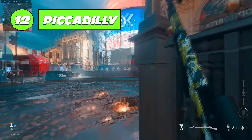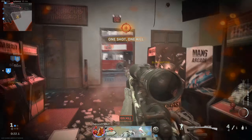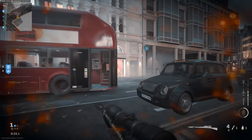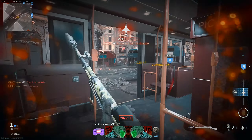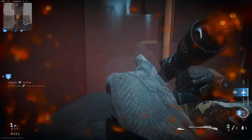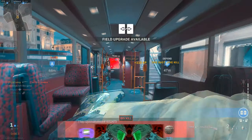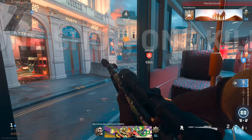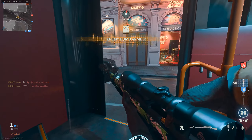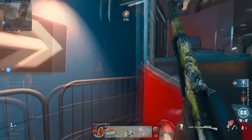Coming in at number 12 is Piccadilly. Now this might be controversial that this map is so high up the list, but ultimately with Piccadilly — did I like the map? No. Was it a good map layout? No. But I found more success on this map than I did on the ones listed so far. At least it wasn't huge. It just didn't have a great layout, but at least you could kind of find players and had a rough idea of where people were. Ultimately though, I don't ever want to see this map again. It always comes out in rotation, you can't vote to skip it, and it's just so frustrating.